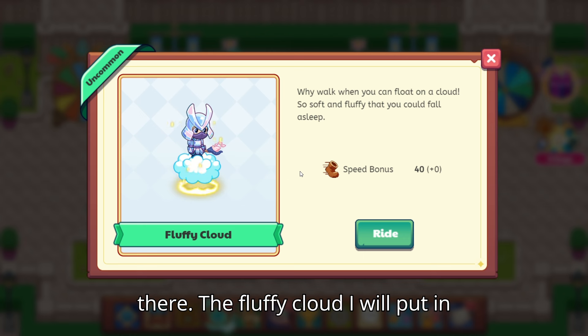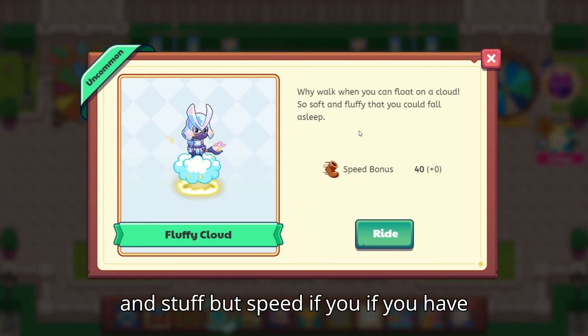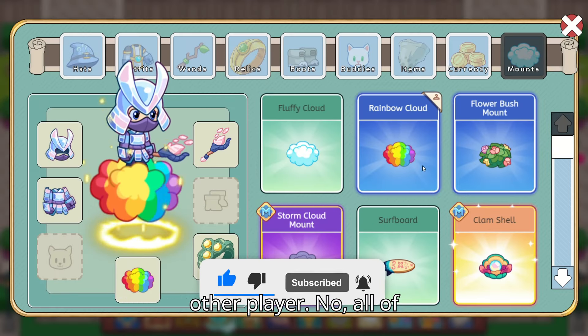The Fluffy Cloud I will put in second, just because of its speed bonus. All the other things give power and stuff, but if you have speed and you're not dead by the fourth round, you're the one that will cast the all-out attack. Cook the other player!